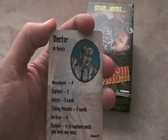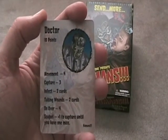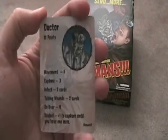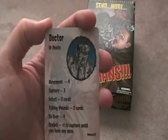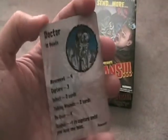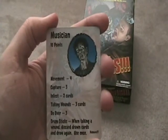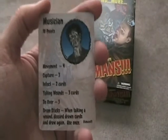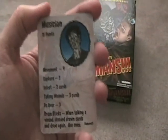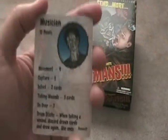The Doctor takes ten points to win, but he has the Scalpel, which gives him a plus one to capture until he has one miss. So until someone escapes, he has a plus one on all capture rolls, which gives you a big lead at the beginning. The Musician has Drumsticks: when taking a wound, discard drawn cards and draw again, usable once. So if you get a head wound card — which is an automatic death — you can use your special power to get rid of that card and continue playing.